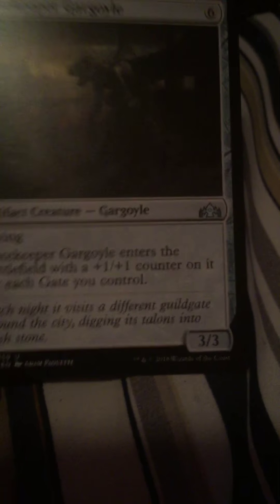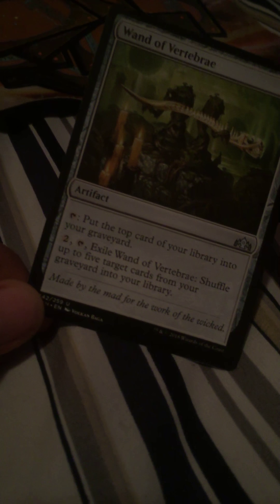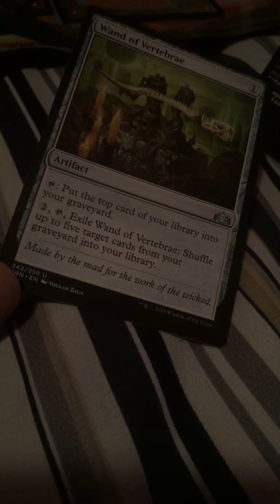Gatekeeper Gargoyle - you want this in your gate deck, definitely. This is going to be a staple for the gate deck. Flying, when it enters the battlefield, put a plus one counter for each gate you control. Also another card you're going to want is Guild Summit, definitely. Then the only other locket we got is the Izzet Locket - actually a full playset of Izzet Lockets. Then this Wanda Vertebra - put the top card of your library in the graveyard, so a mill card. And when you shuffle, put the top five cards from your graveyard into your library. So you get graveyard synergies and then when you want to sit and feel like you're going to deck out, those five cards give you four more to continue. Then I have a Dimir Guildgate, Gateway Plaza - another gate. Honestly maybe it might go in the deck because it taps for any mana, so that's good for fixing. Two Golgaris and also both the alternate arts, then Izzet Guildgate and Selesnya Guildgate.